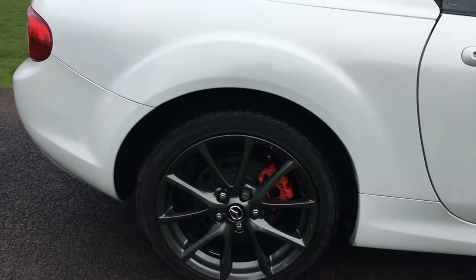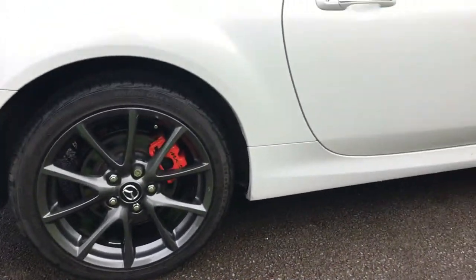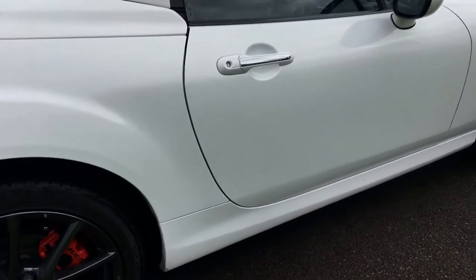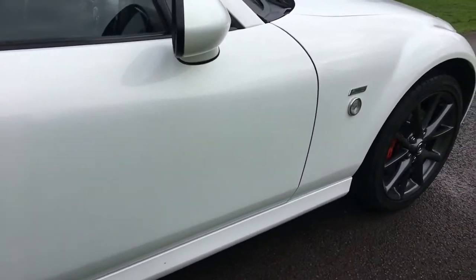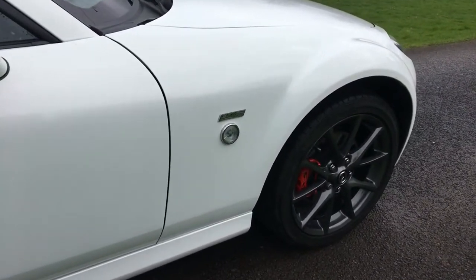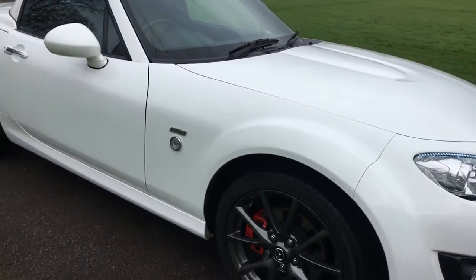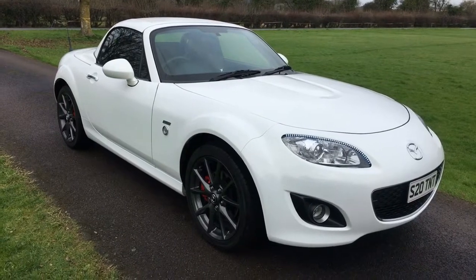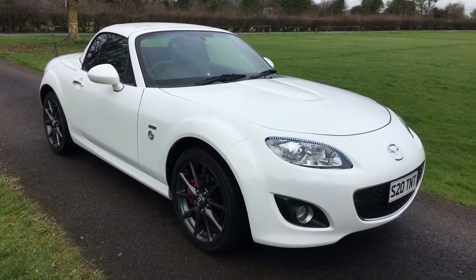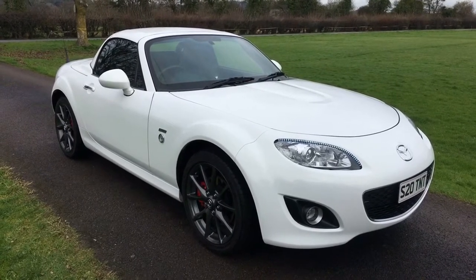The rear wing is completely unmarked, the rear wheel is in beautiful condition, and as with the nearside, the offside of the vehicle is in simply beautiful condition. So externally, the car is in absolutely fantastic order. In a second I'll put the electric roof down and show you the car with the roof down.